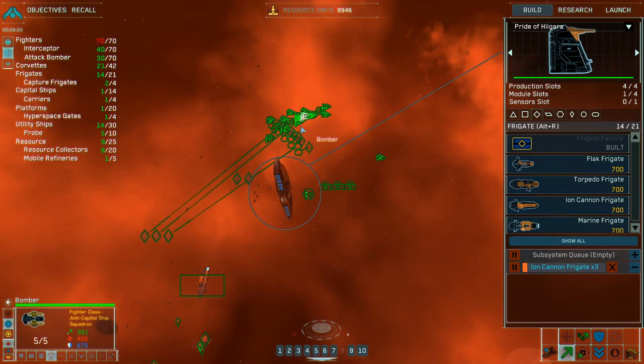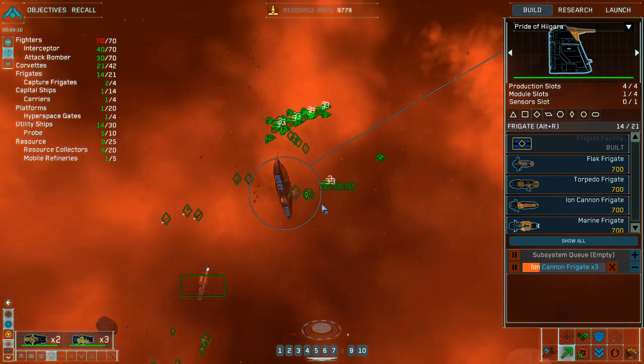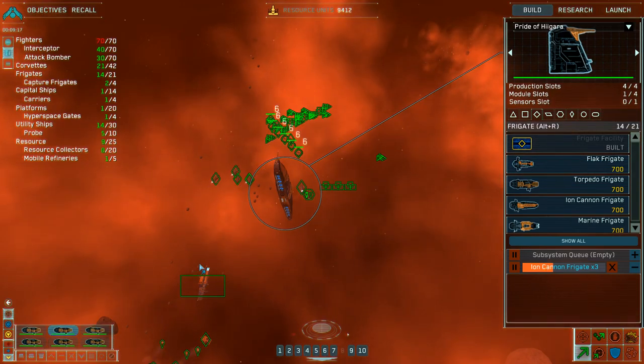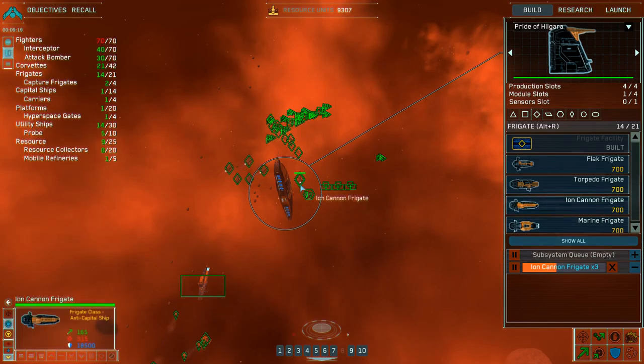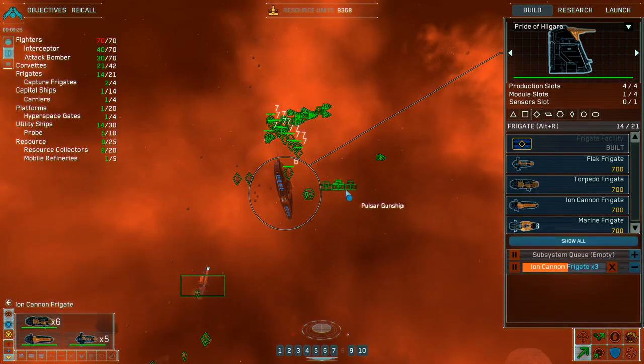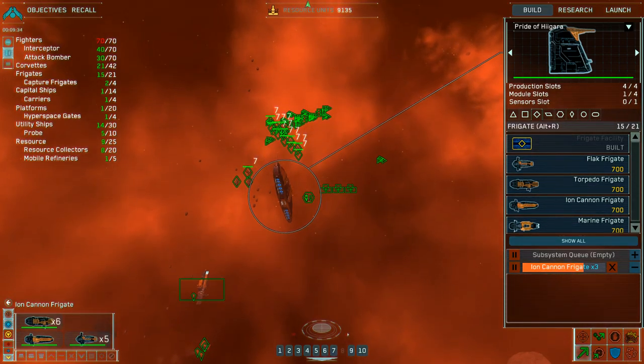Ion cannon frigate complete. Moving to destinations. Groups one through seven reporting and standing by. I think with this I should be more than enough to handle that base lockdown. Ion cannon frigate complete. Let's go up to the center one and hit the one in the center first. This is going to take some time. Let's move.